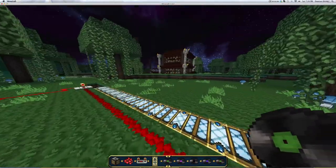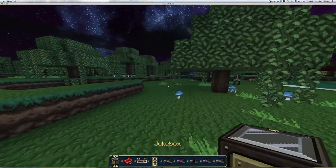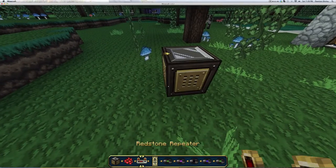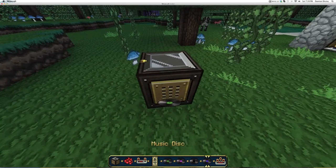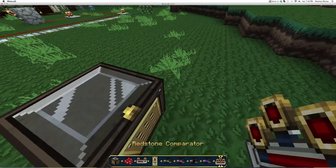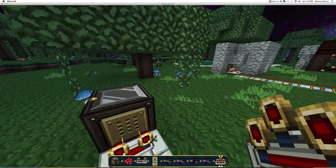So basically, I'll just give you a tutorial on how to make this right now. First, get your jukebox, get a redstone comparator - just the ones added in 1.5, not a repeater. And place it going this way, going away from the jukebox.